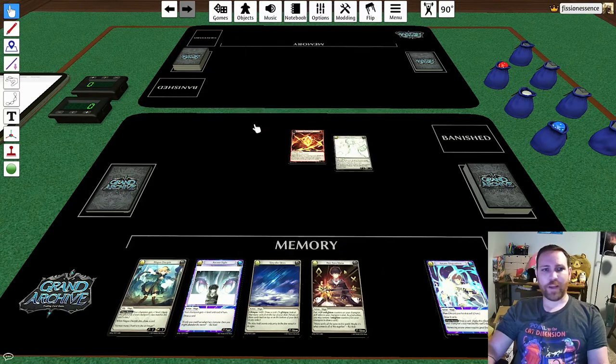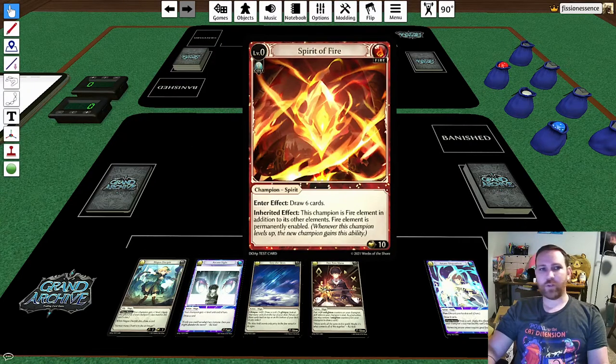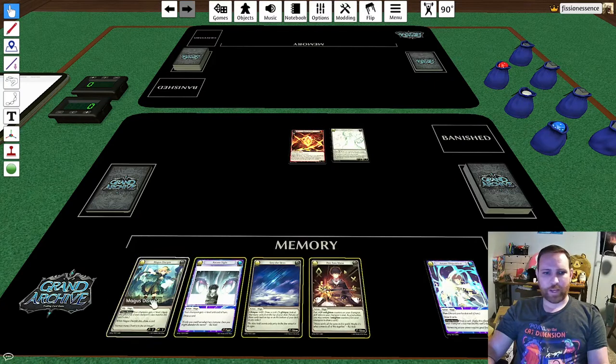I've got 10 health — you can see that at the bottom right. I'll be tracking damage taken over here, because as I level up my hero, my health will increase as well. So you're dealing with your opponent and trying to deal enough damage to their champion while their health is increasing as they level up. At some point it becomes pretty difficult to level up. The champion does function a lot like an ally. In order to play the Library Witch, I need to pick two cards from my hand and put them into my memory.